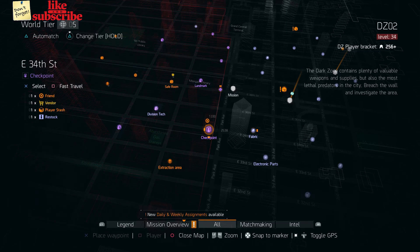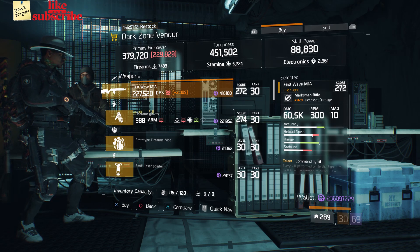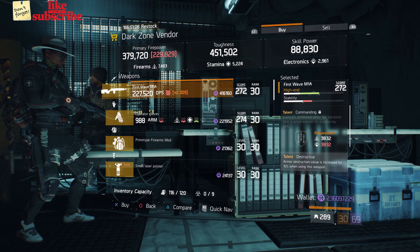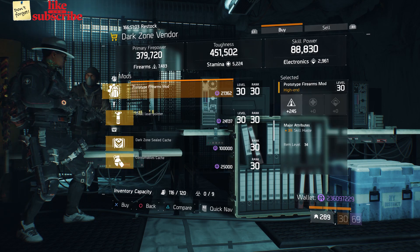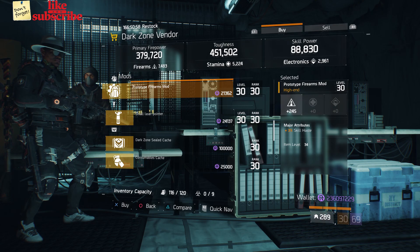For our next gear items, head over to the East 34th Street Checkpoint. The dark zone vendor has a First Wave M1A with a gear score of 272, it has 142% headshot damage, and the talents are Commanding, Destructive, and Fierce. Also here we got a Prototype Firearms Mod with 245 firearms and 3% skill haste.